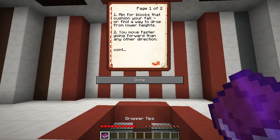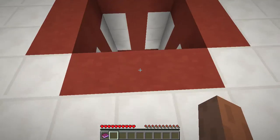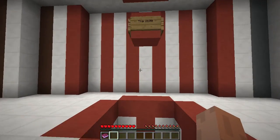What was this book called? Dropper Tips. Okay. Aim for blocks that cushion your fall or find a way to drop from lower heights. You move faster going forward than any other direction, really. If the drop isn't loading fast enough for you, wait a few seconds after you die to load the area before you hit respawn. Turning off clouds will definitely help. Clouds should be already off, considering it said to have them off at the beginning of the map. I guess a reminder's not a bad idea.